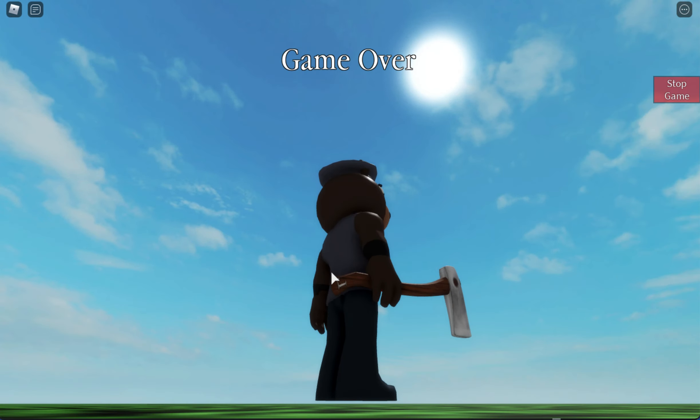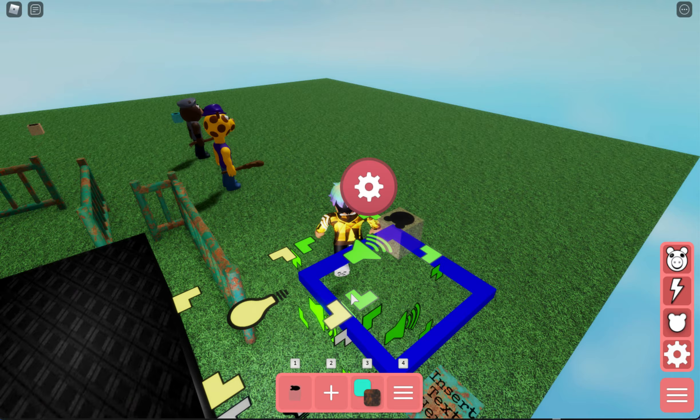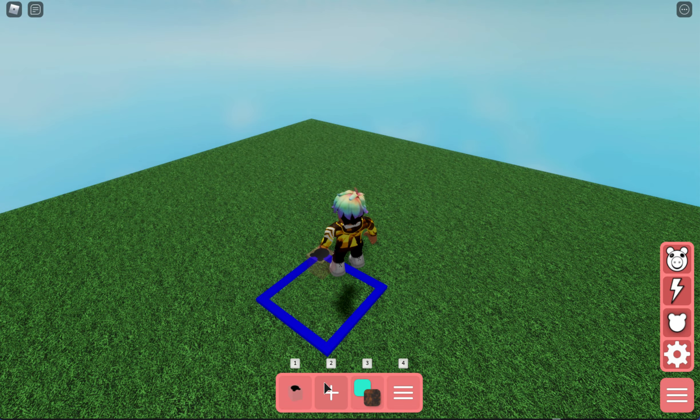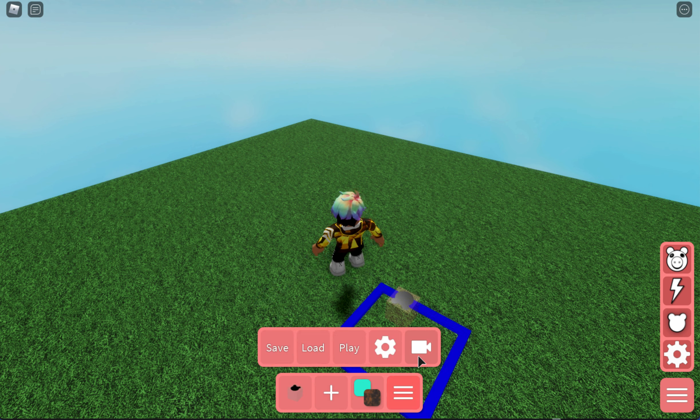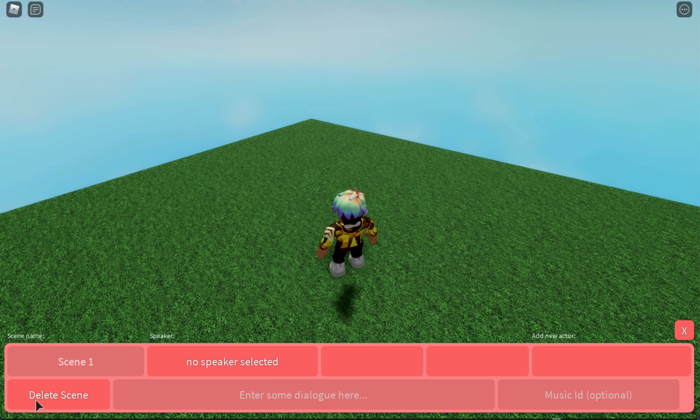Now for the cutscene part, which I'm sure you're all excited about. Also note that the sound block and light block are invisible to players. So let's get into the cutscene creator — you add a scene and hit the add button.